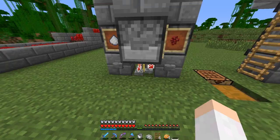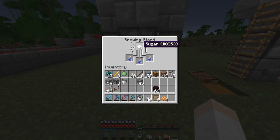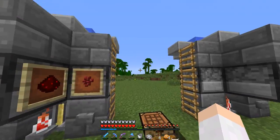Let's take a look at these. Awkward potion — let's put in our sugar, and that should drop it in. We're getting that. Let's go check back on this one — the nether wart is going through all the potions here.